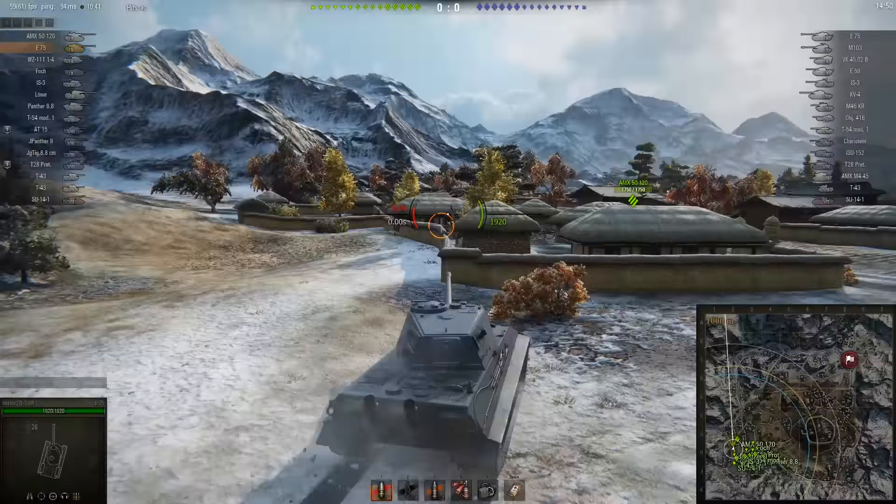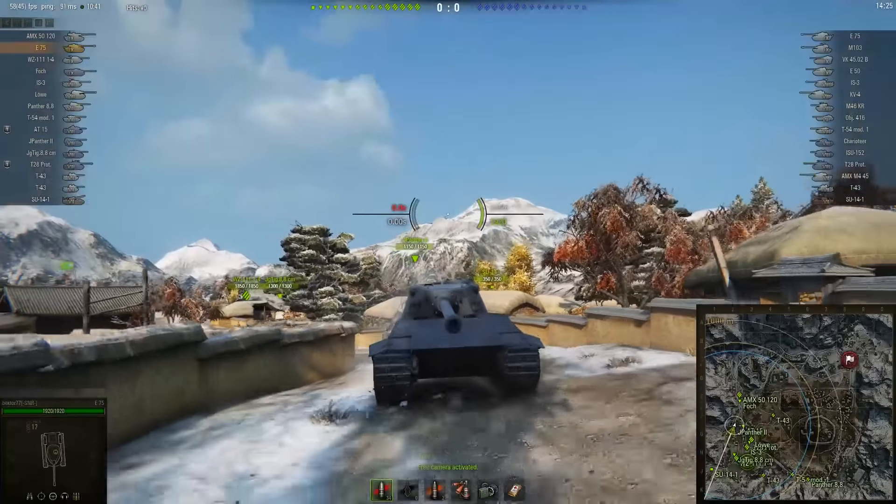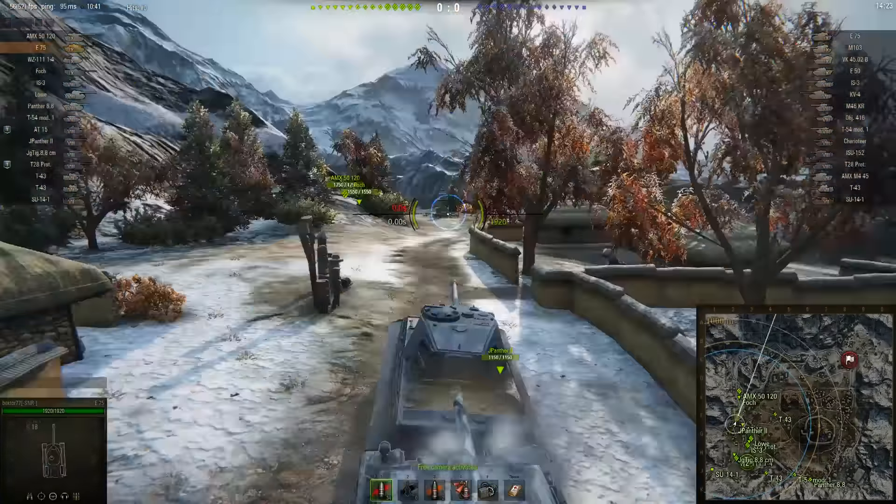The E75 is a very good tier 9 heavy tank for the Germans — great armor to the front, decent armor to the side, and it can be used very well in a side scraping situation. There's a decent enough cannon: 490 average damage and 246 millimeters of penetration. This thing in the right hands can be an absolute beast.